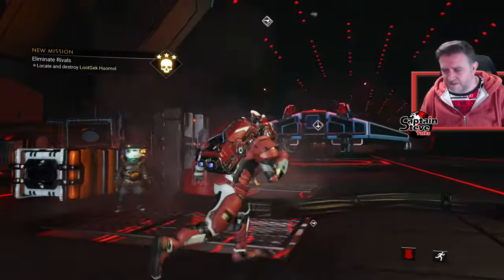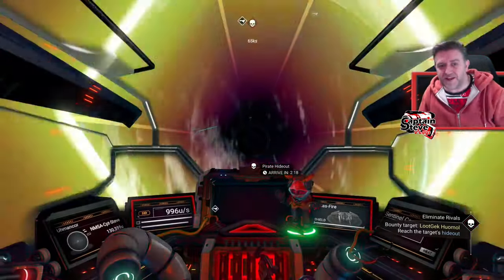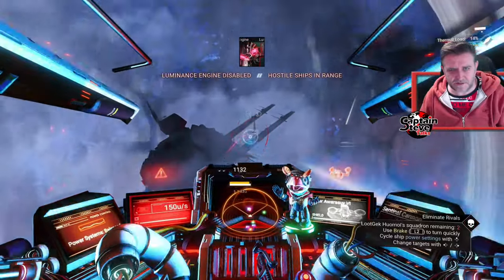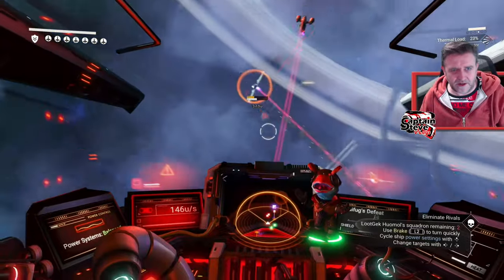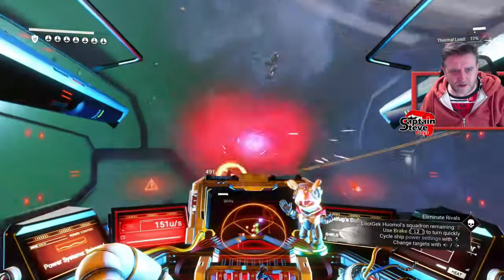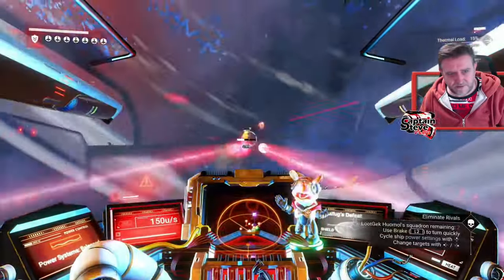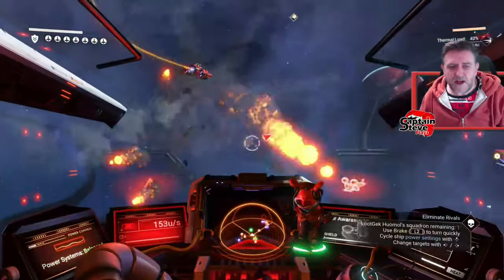I've noticed they've tweaked the pirate AI. Before, pirates used to fly out and then circle back and come straight at you head-on like a crash course. I think they've tweaked that now because it happens less and less. Here we go — pirates, take this, you scallywags! Positron ejector time — boom boom boom! That kind of looked like a kamikaze run. The pirates are far more fidgety now, they're no longer flying straight lines — they're all over the shop.